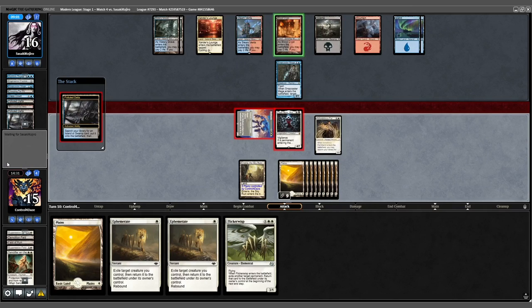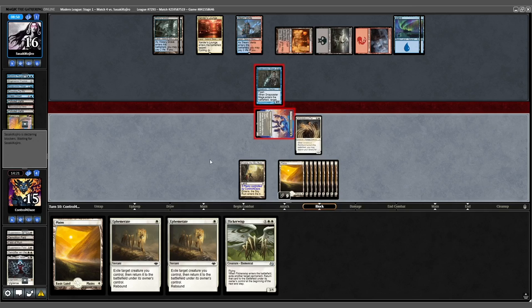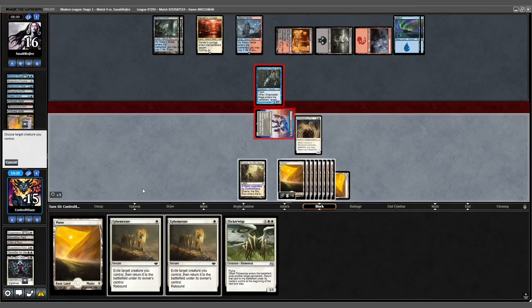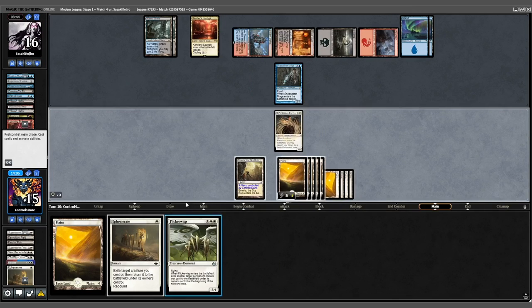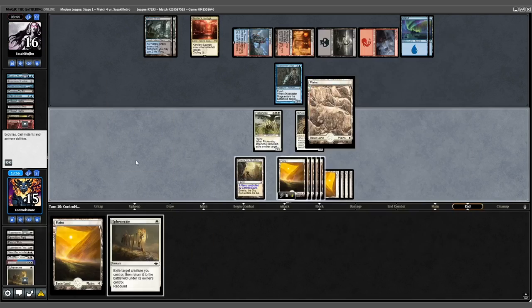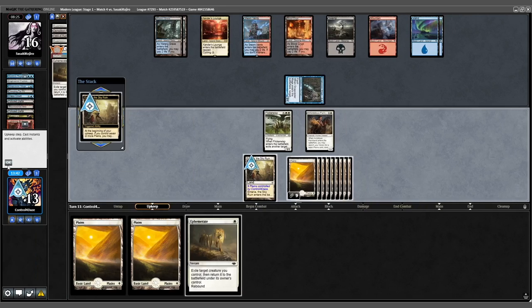Opponent fetches a Blood Crypt tapped. They Terminate the Elish Norn — sure. They block the Solitude; we Ephemerate in response, and they bolt in response to that. Sure. We cast out a Flickerwisp targeting the Farmhand, get another Plains. Opponent attacks for 2 — let it happen. We'll bring back Elish Norn.